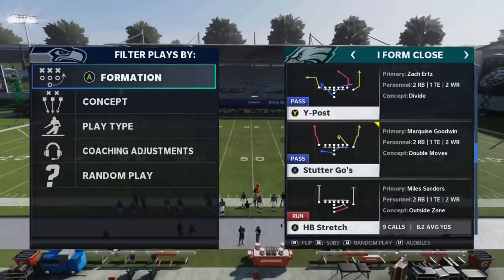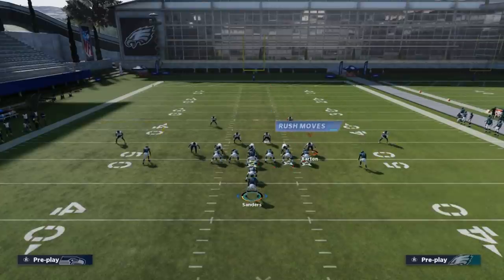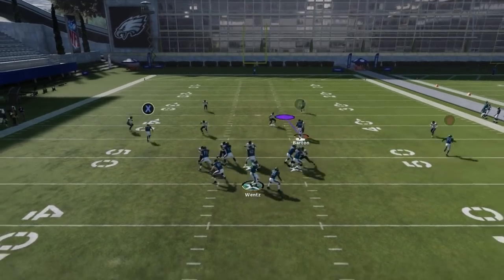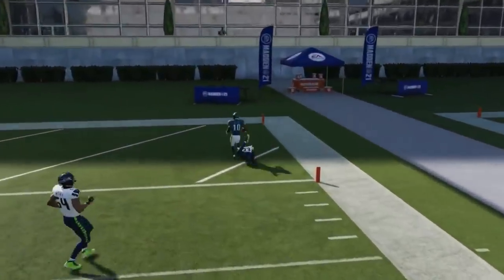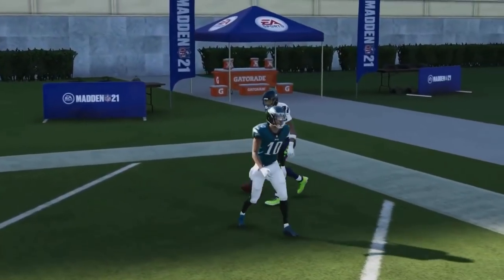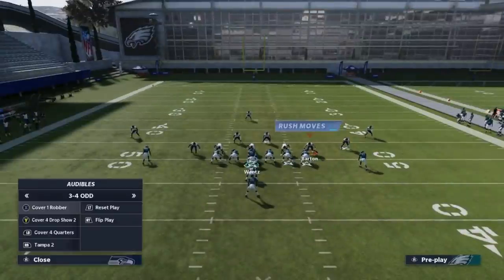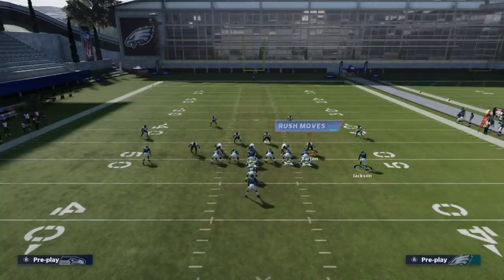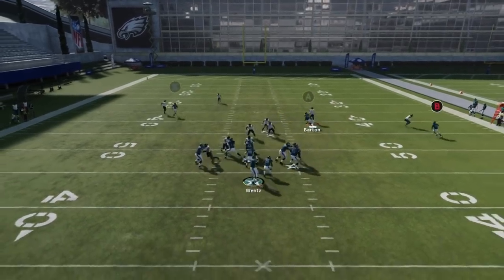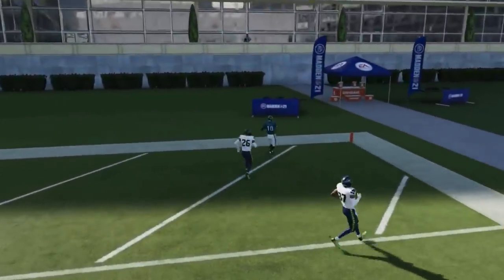Next up we got the Y Post against Cover 2. All you have to do is streak the tight end. Motioning out Jackson and motion snapping him will give him an acceleration boost — he's going to be a really big play over the top of Cover 2 cornerbacks, outside the safety, because Zackerts is pulling the safeties in with the streak. Against Cover 1, streak the X route, block your running backs, motion snap Sean, and he's going to get a speed boost — float the ball up and you can outrun the receiver for a big one-play touchdown.